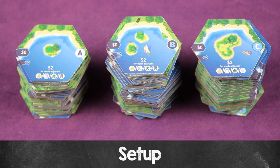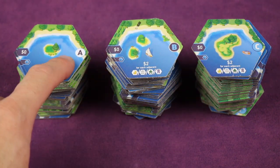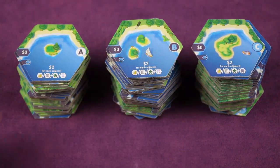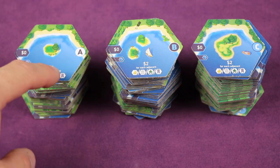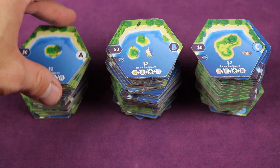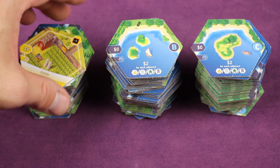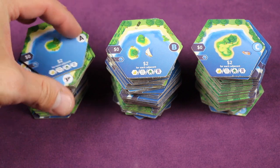I'm going to teach you how to set up and play the base game for two to four players. First, get all of the tiles — there are three different types: A's, B's, and C's — and place them lakeside up in separate stacks. So this is all A's, this is all B's, this is all C's. On the back side they all have different types of places like the farm, but you'll have them all lakeside up in three different stacks: A, B, and C.